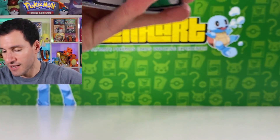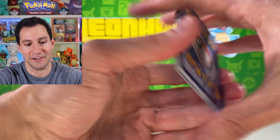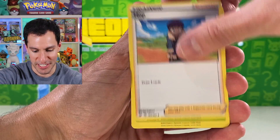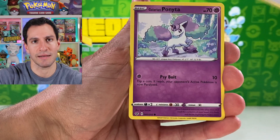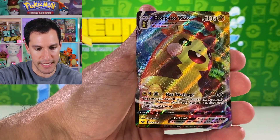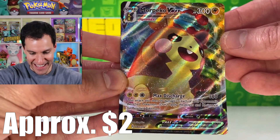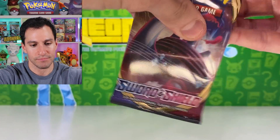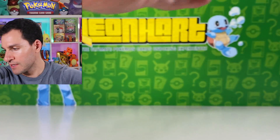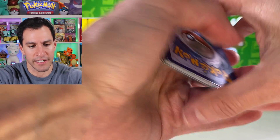Still waiting on a hyper rare pull. Psychic energy — now water energy. Hop — is that the first time we pulled Hop? I'm so happy we haven't been pulling a lot of Bede today. Scorbunny, Cyndaquil, and a Morpeko Vmax. So we've gotten several full arts and several Vmaxes today but no hyper rare — that's okay, could change at any moment.